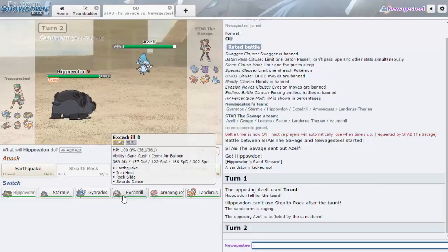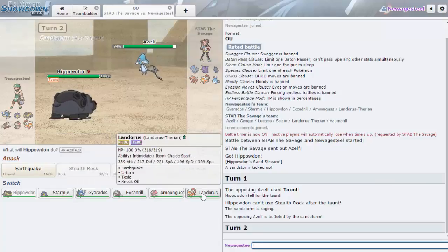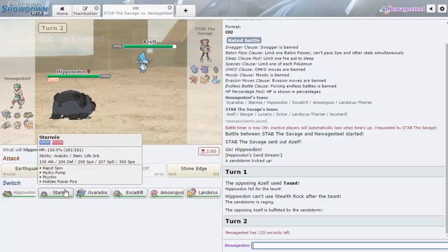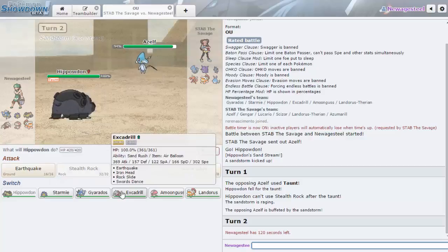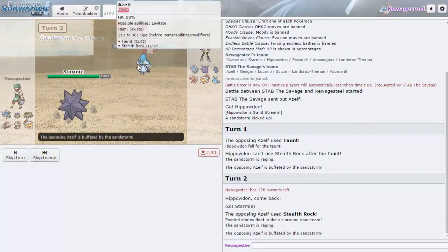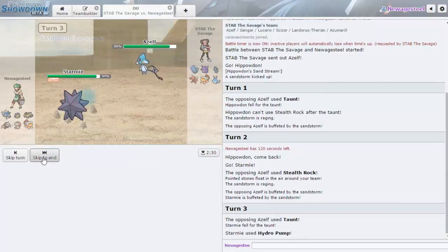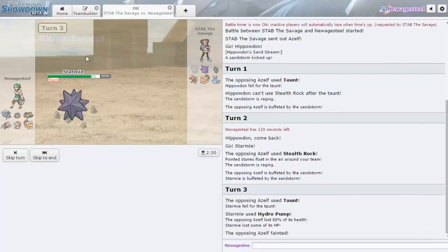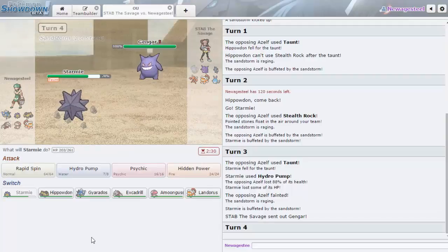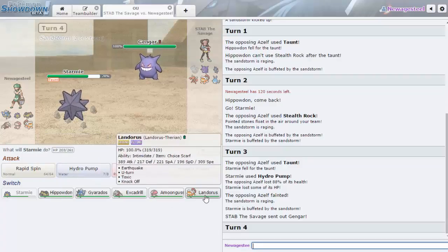Does Azelf even carry Taunt? Part of me wants to go hard with Excadrill immediately. But no, I shouldn't do that now. He's most definitely going for Rocks. I feel like I don't need Starmie — why do I keep sacking it for nothing? It does help me get rid of Rocks which is a big deal. I definitely want to go Hydro Pump — why did he Taunt me, that was terrible. Unfortunately he could go Gengar here so I have to switch.